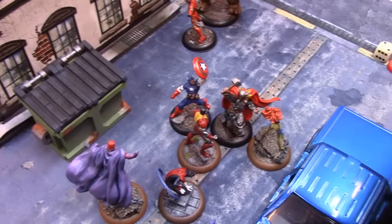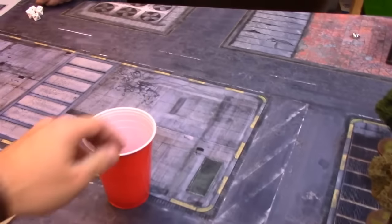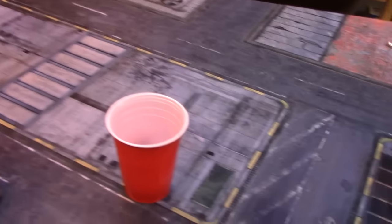Captain America needs to make a stamina test because he is in the red — he is fine with a roll of 7. Initiative phase, round three. I'm hoping for a blue but it is a white one, so that goes to Greg.